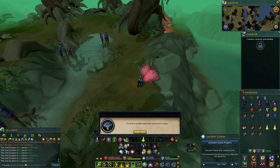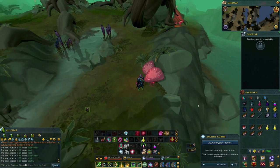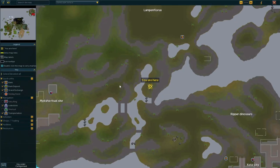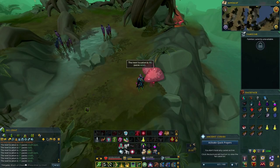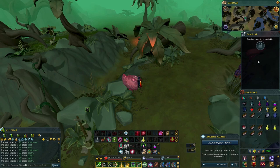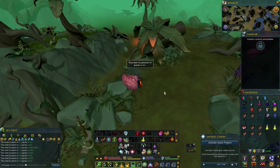Found the second location — suitable specimen. It may be different for you but this is where I had found it, not far from the other location. Next one is 40 paces west — found it right here. Let's see what the next one is — west. I'll let you know when I find it.